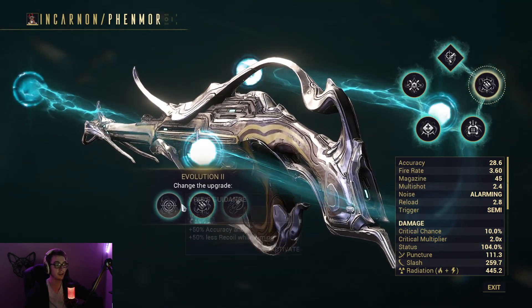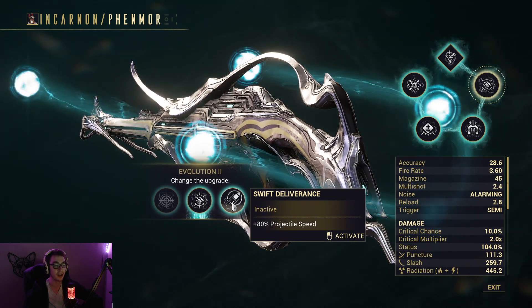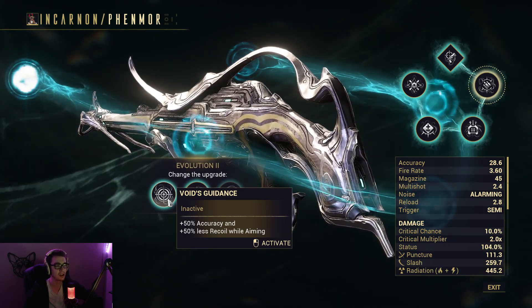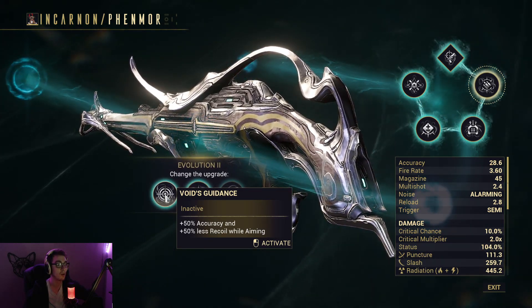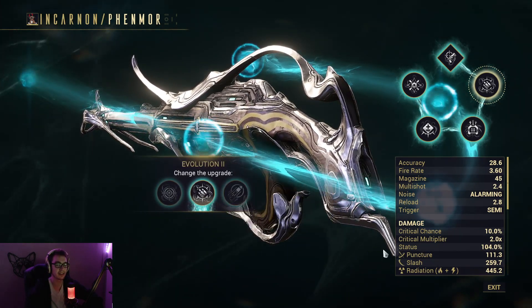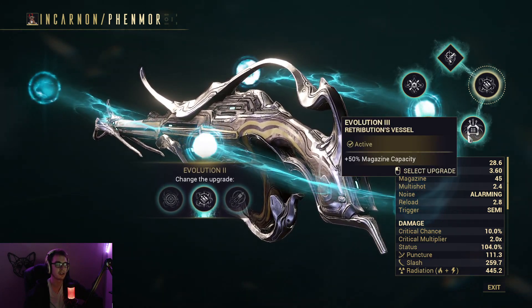For Evolution 2, I have plus 20% fire rate. You can always take plus 80% projectile speed — I don't find it necessary. You can also take 50% accuracy and 50% less recoil when aiming. I just go with the straight DPS boost fire rate, because this thing attacks pretty fast, and you'll see why when I run over to Steel Path to show you.